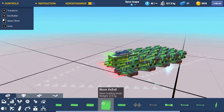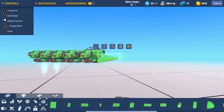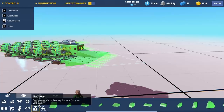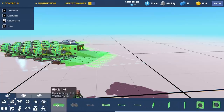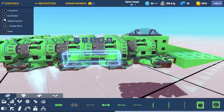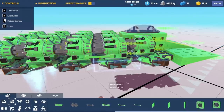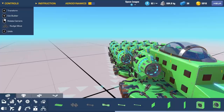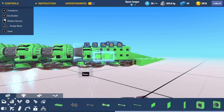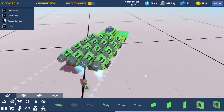I use aerodynamic blocks to hold everything together and then find some connectors - specifically the one-by-three connectors which have no aerodynamic downsides. I use flat connectors and the three-way ones to connect each row together, and now everything is connected.